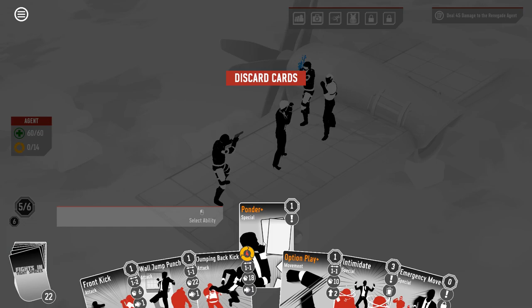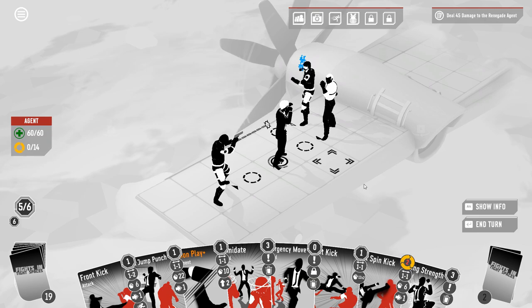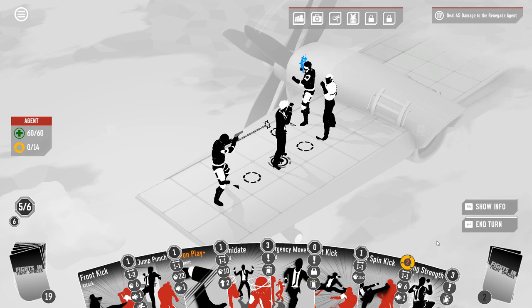I think we're gonna throw jumping back kick away here. I was kinda hoping we'd find shift — do an approach, shift, and then wall jump punch off of that. You're not aggressive this turn, right? We do have option play available for that.